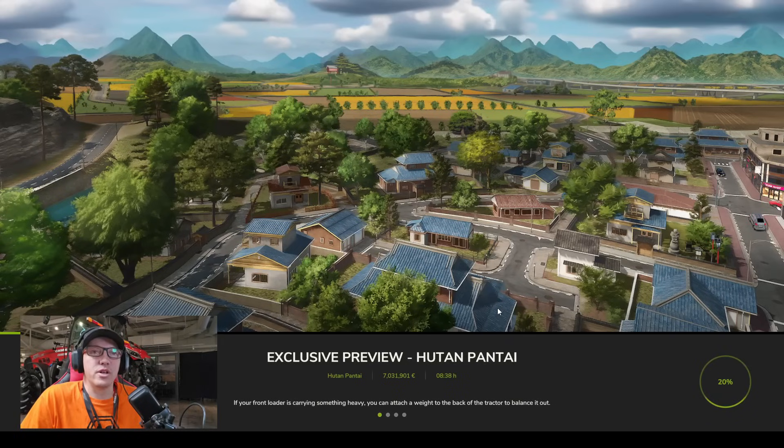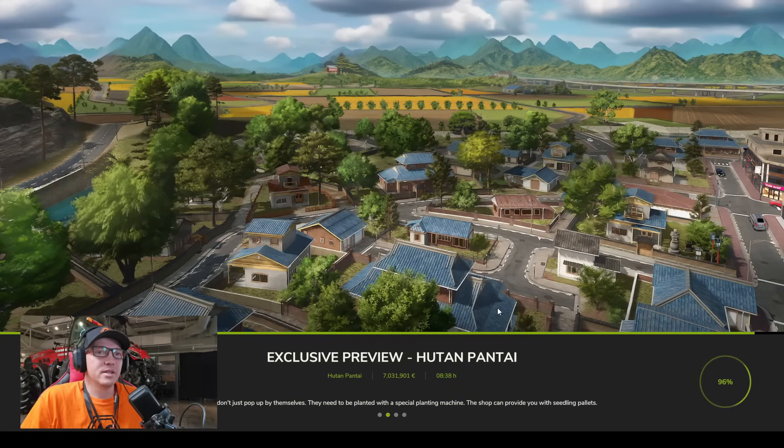You can see the splash screen of Hutan Pantai as it loads. We can start to see some of the structures — there's a bridge in the background, a bit of hill country. It's 100% loaded, let's press start and get into it.